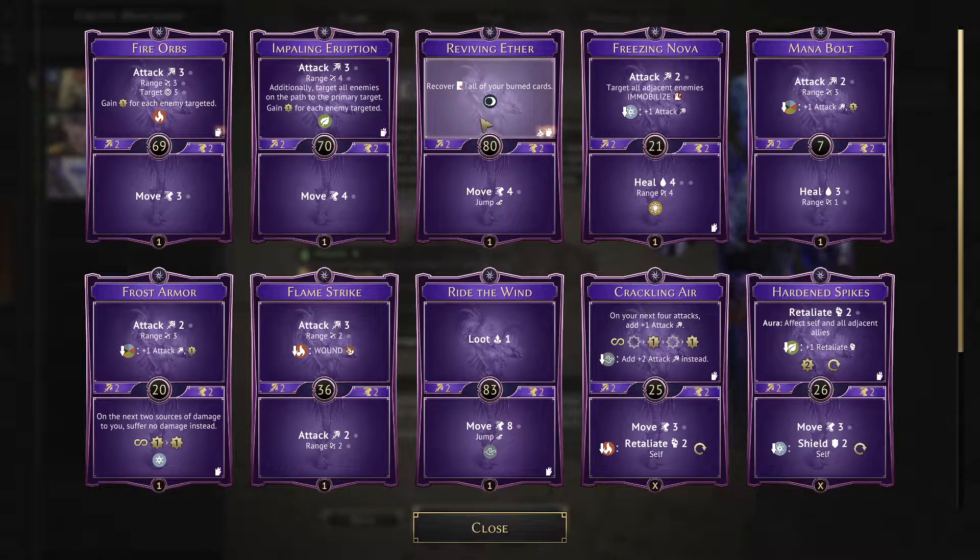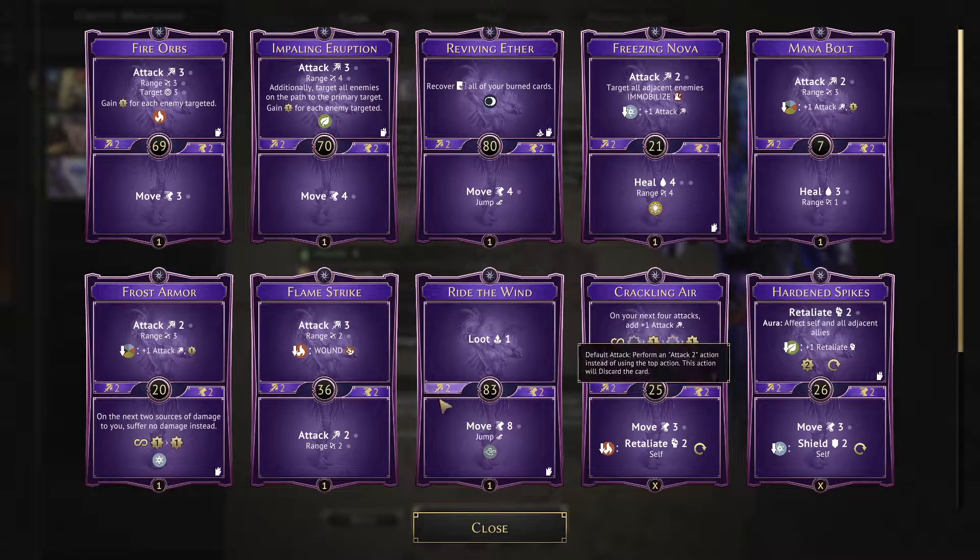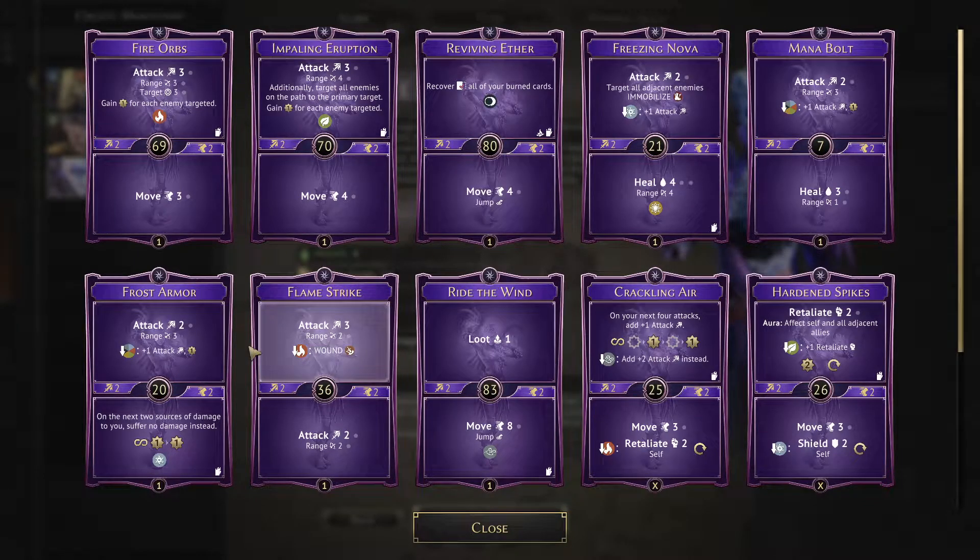She also has the ability of reviving ether to recover all of your burned cards. We'd use this toward the end when we finish the archer room and head into the bone skeleton room. She's got some good strong cards - hit with fire orbs in the beginning room, hit the archers in the archer room, then recover them at the very end so you can hit the skeletons.